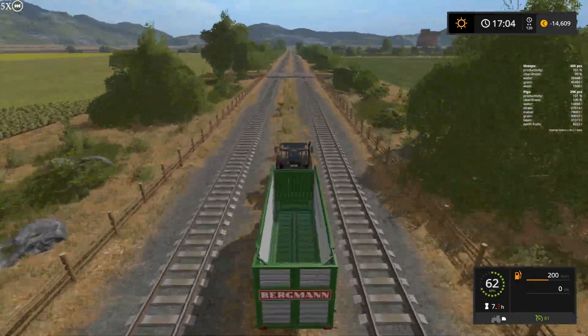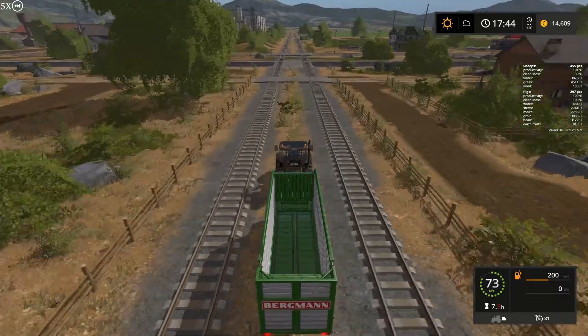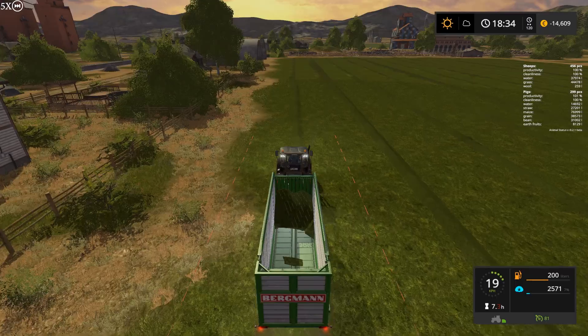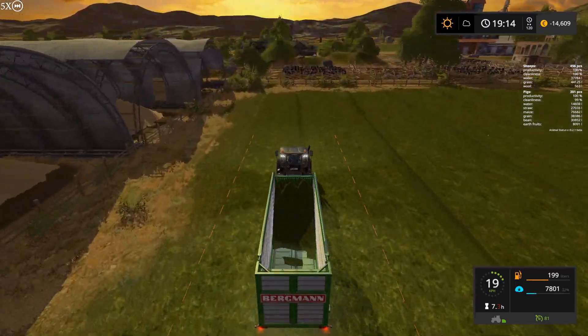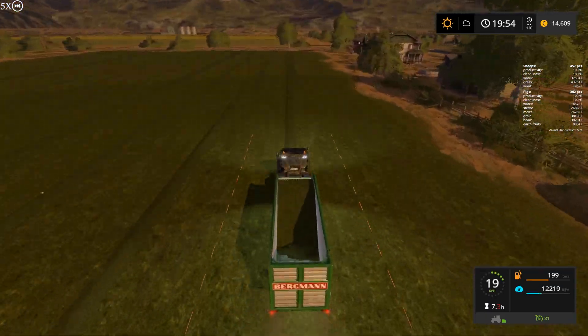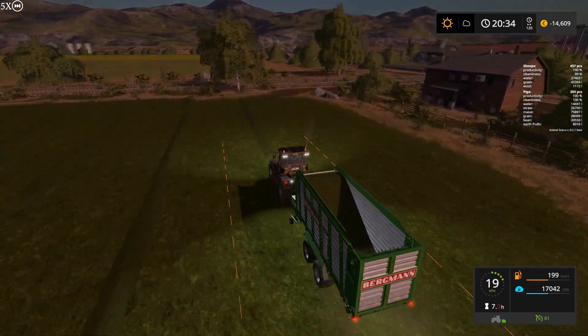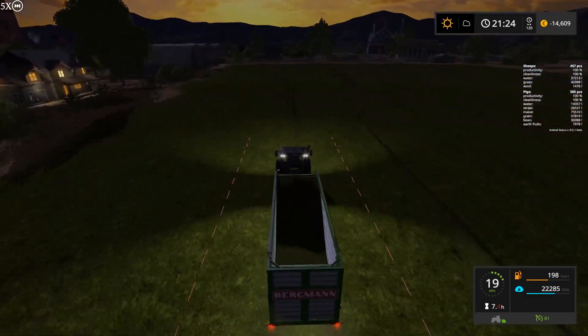Now we'll take this wagon and bring in some more grass while we are fast-forwarding through the night. Almost 460 sheep right now and about 300 pigs.